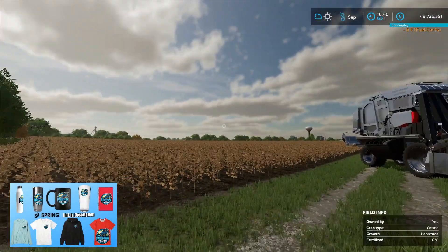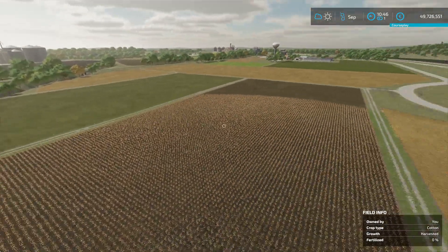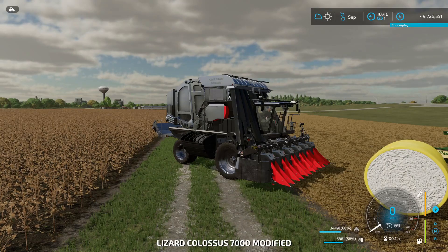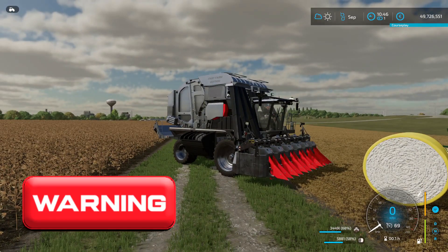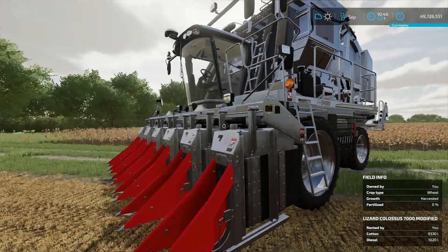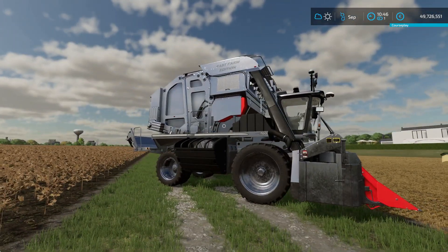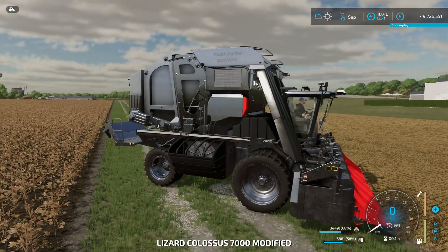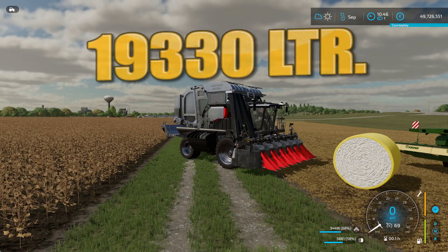So we got some results from the first harvest — all the cotton and grass is in. The cotton harvester comes with a warning about the harvest itself: right now I'm not able to unload the unfinished bale, which is a negative. But we did get one bale at 10,000 liters.